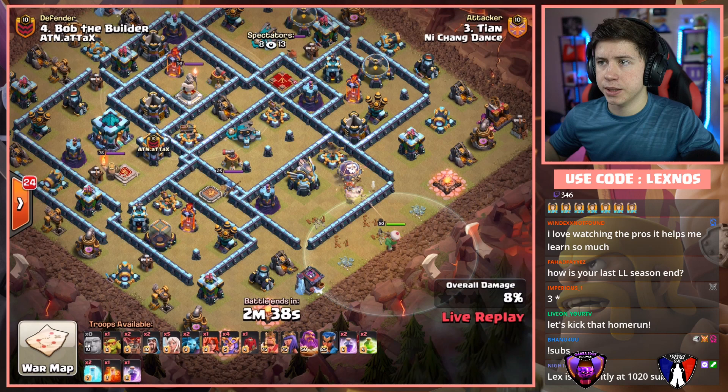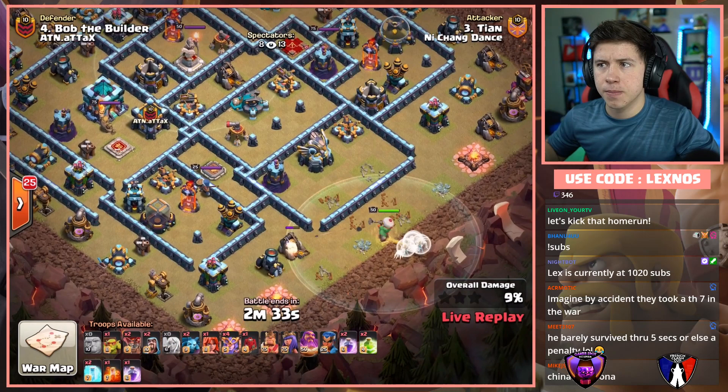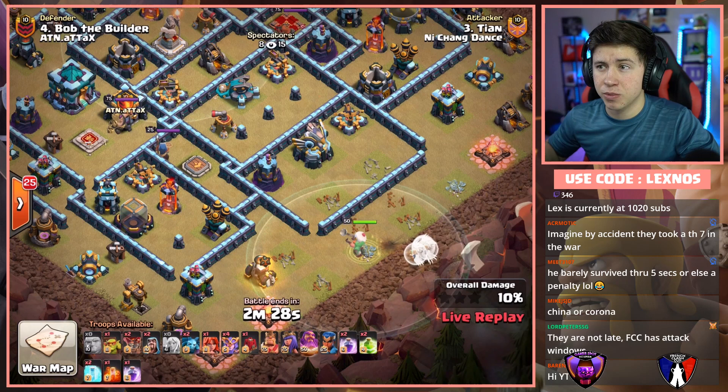He takes out that gold mine. Where does he step next? He's going south for the mortar. Does he go for the Eagle eventually? Come on Warden — he's not going for that Eagle, guys. Tian from Dance didn't funnel properly.